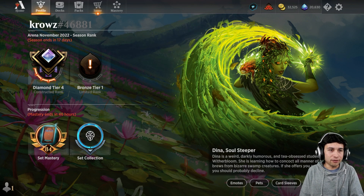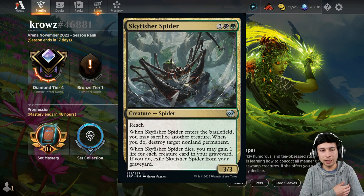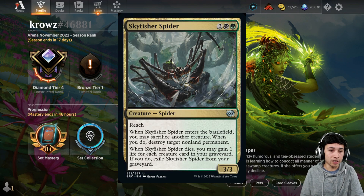At number 9, we have Skyfisher Spider, which is a 4-mana Golgari creature. It's a 3/3 with reach. When it enters the battlefield, you may sacrifice another creature, and when you do, you destroy target non-land permanent. And when Skyfisher Spider dies, you can gain 1 life for each creature card in your graveyard, but you have to exile it from your graveyard.